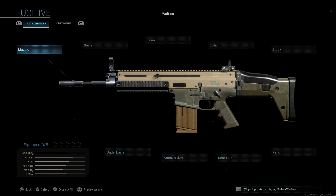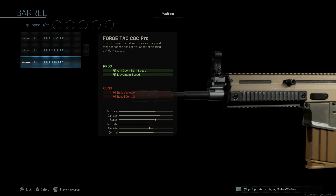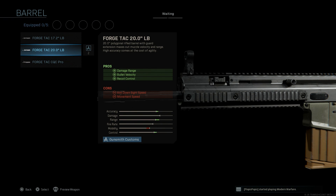We'll go ahead and strip this down first and build it. The first attachment you're going to want is the ForgeTek 20-inch barrel on this weapon. The pros are damage at range, bullet velocity, and recoil control. The cons being the ADS speed and the movement speed for the weapon.